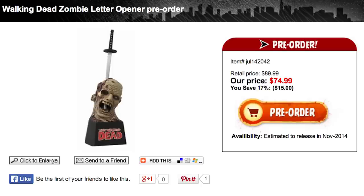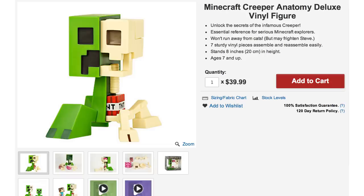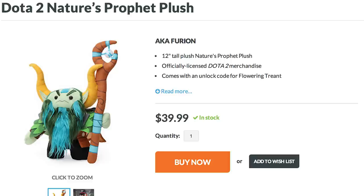Use a Walking Dead letter opener to slice a creeper in half and see its anatomy. And then put it down gently on a Dota 2 Nature's Prophet plush.